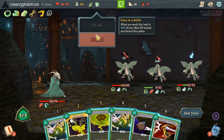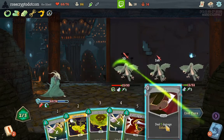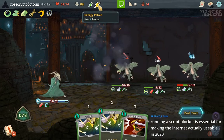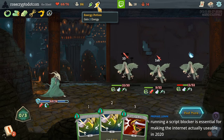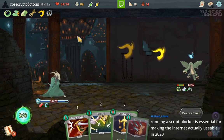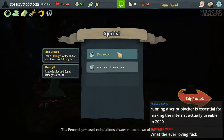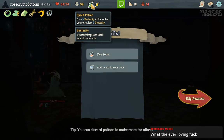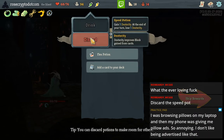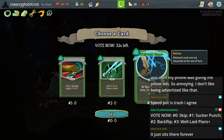Let's discard this — he's going to die. This guy's not going to die. C and D, Shiv him, and then just poison him a little more — now he's dead. Alchemize an energy potion. Running a script blocker is essential for making the internet usable in 2020. Poison and Gremlin Horn interact in a kind of stupid way but it's not terrible. Flex Potion. Discard the Speed Potion.